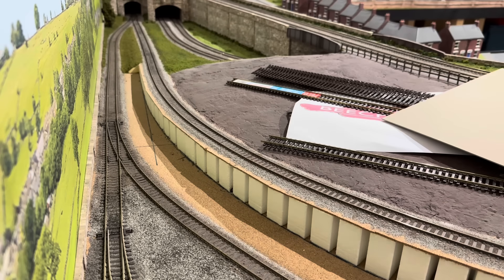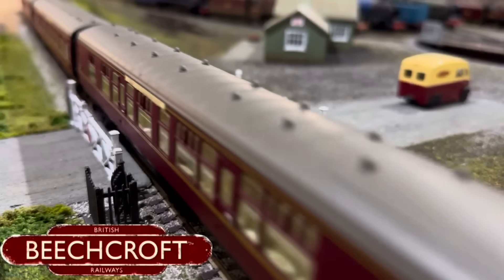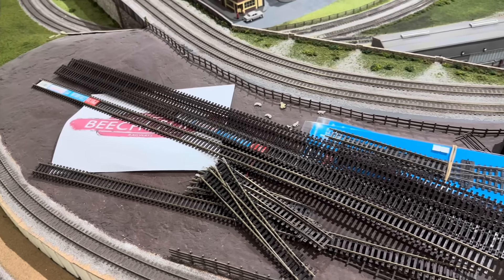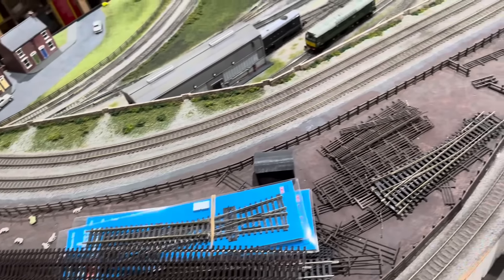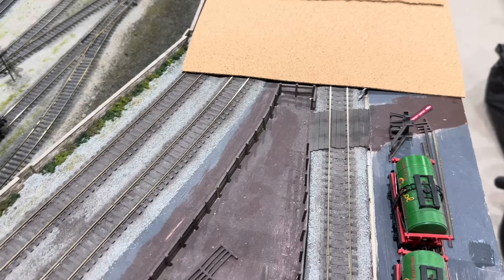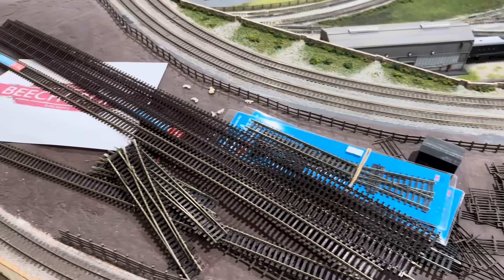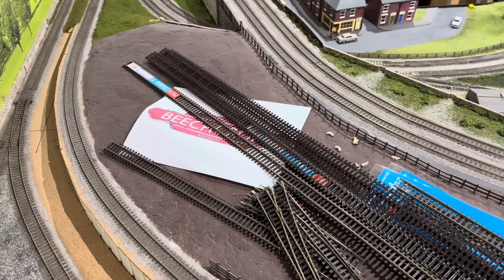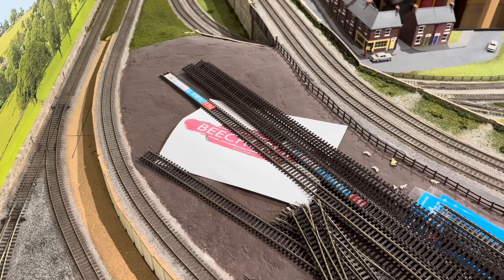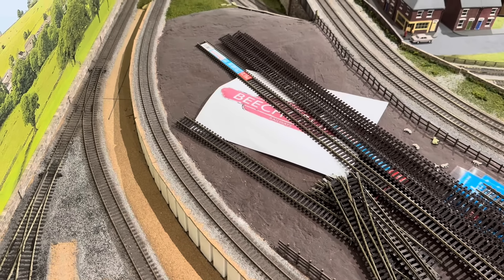I do need to work out what I'm going to do with this big expanse between the incline and the upper level two main lines - it's quite a size. My original plan was to put some gates in by that small crossing and make it into one large field, but I don't know if that would look interesting enough. It might be big enough for some buildings, or I could split it into smaller fields with sheep, cows, maybe some crops. But I'm going to focus on the embankment side first and come back to that.